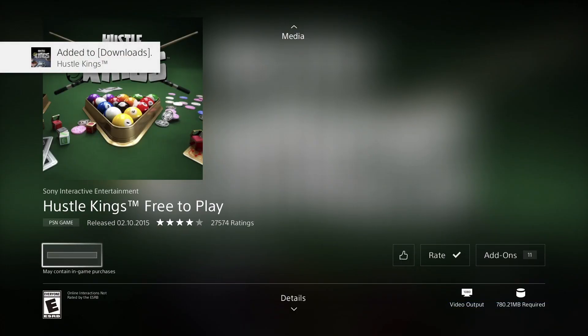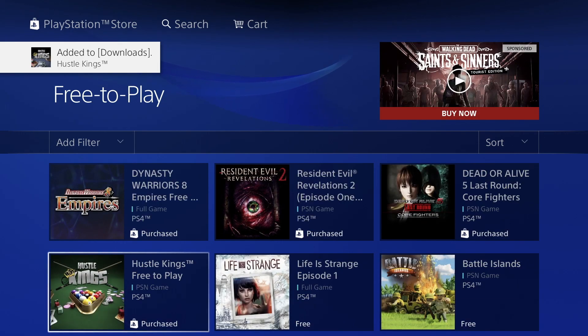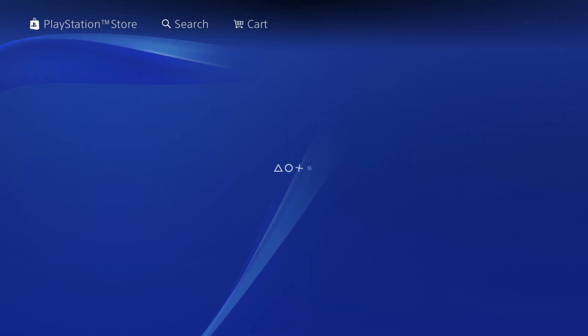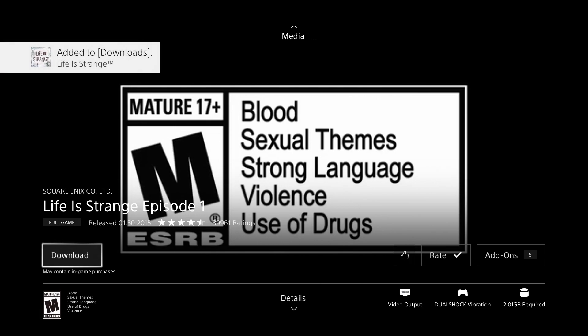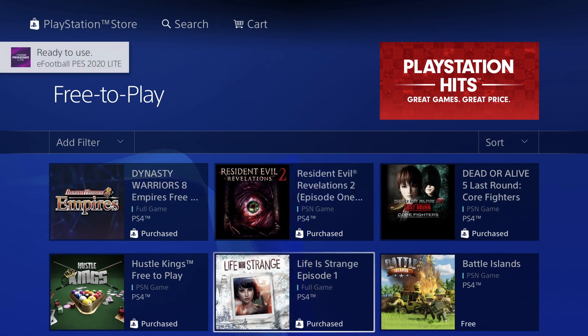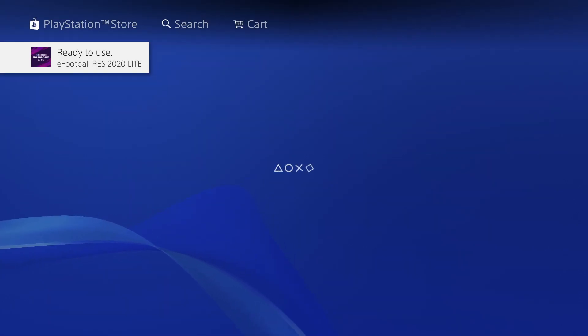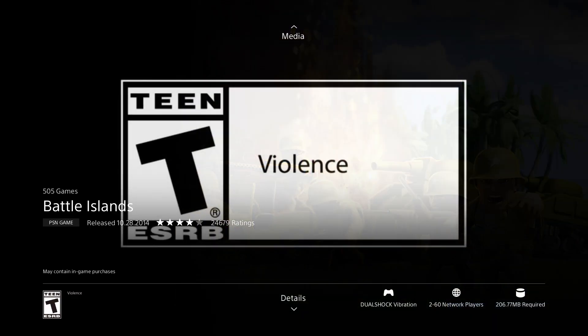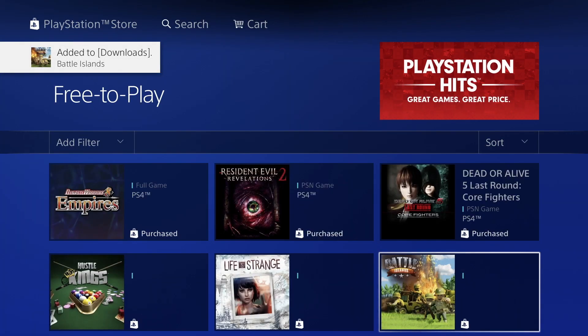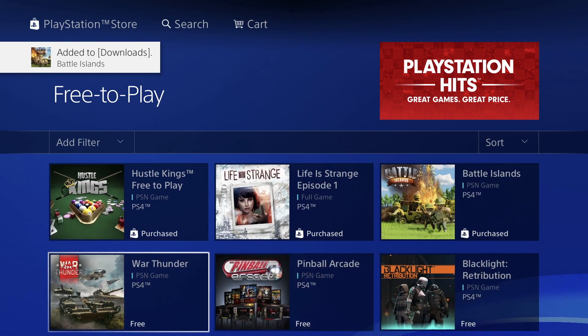Let's go back. We have Life is Strange Episode One — full game, you don't see a price, it's perfect. Press Download — it's not asking to verify any payment information, which means it's free. Let's go back and then we have Battle Island. That's 206 megabytes — not even half a gig — so download will be quite fast.